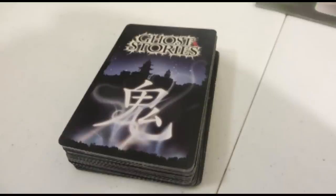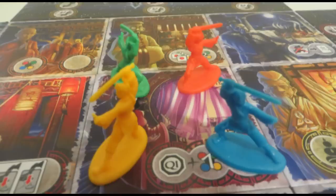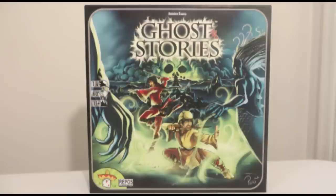In conclusion: find ghosts, fight ghosts, activate tiles, work together, and save your village. That's Ghost Stories in a nutshell.